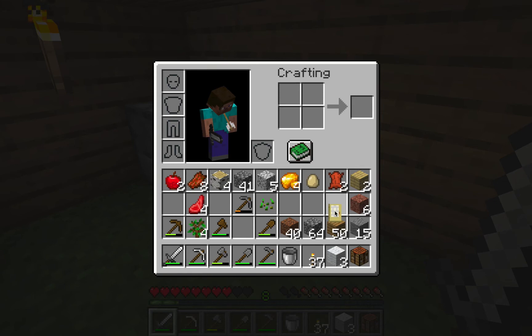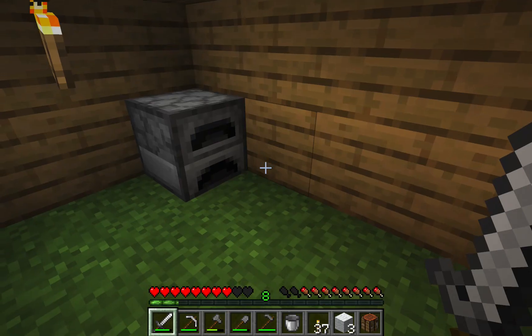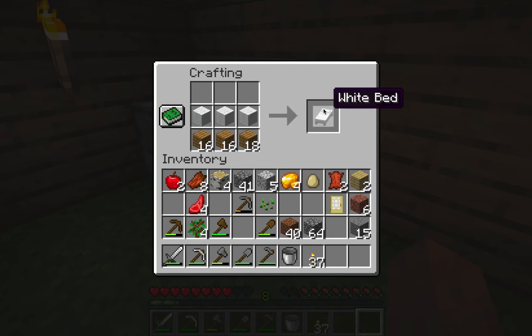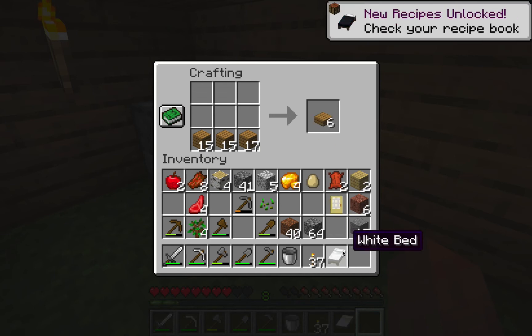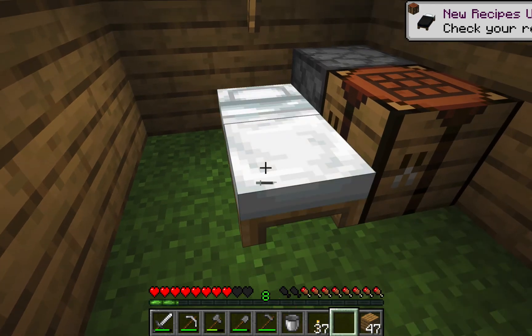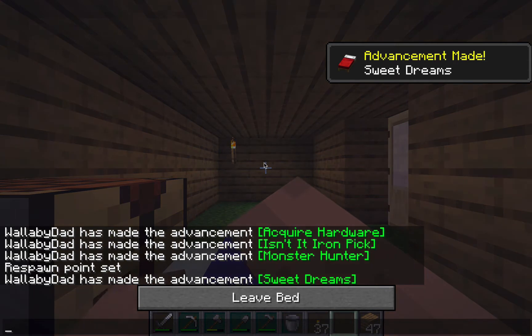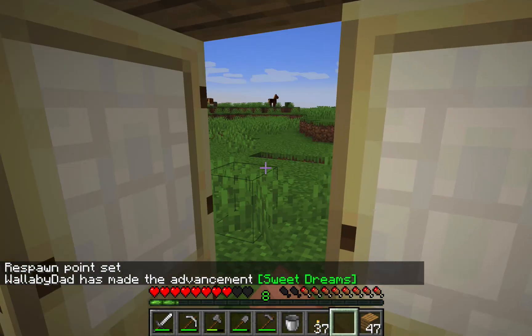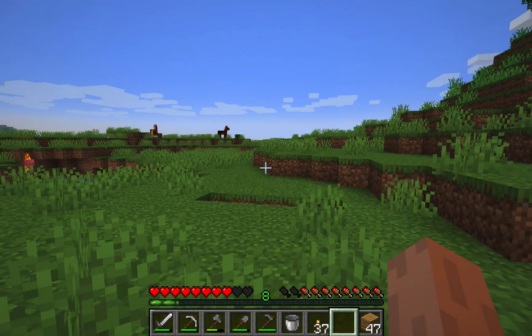Let's craft my bed now. I have 50 wood here. Let's get all of this wool — and by killing those sheep I actually got a bit of food as well. There we go, we just got the advancement Sweet Dreams. All the skeletons and zombies are burning.